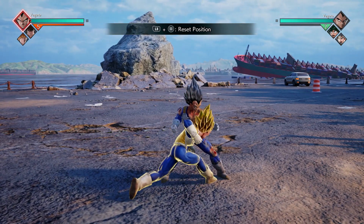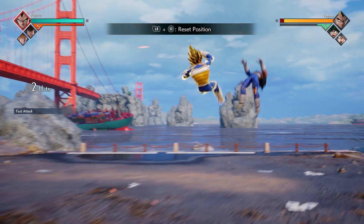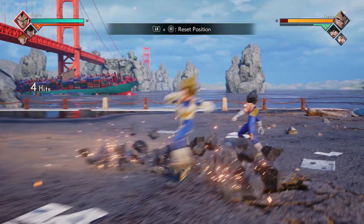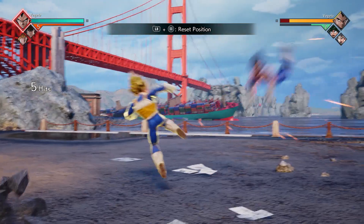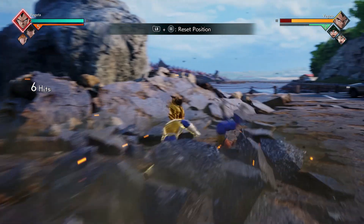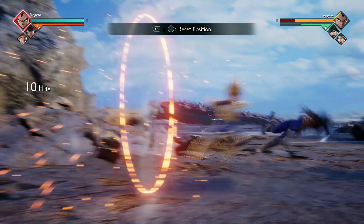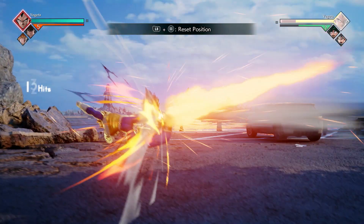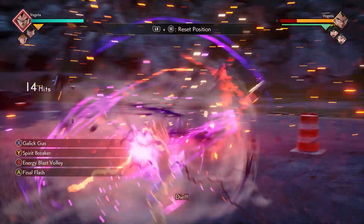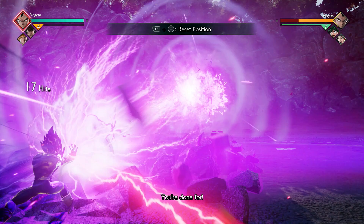The next combo, start it off by doing three Y's. After the third Y, you're going to do down X. The timing might be a little tricky, so if you're having trouble, you can just spam it — hold down the left thumbstick and keep tapping X. That's the best way to get it off 100% of the time. After you do that down X, do down X three more times, then a short delay, five X's afterwards, and then your Galick Gun ability.